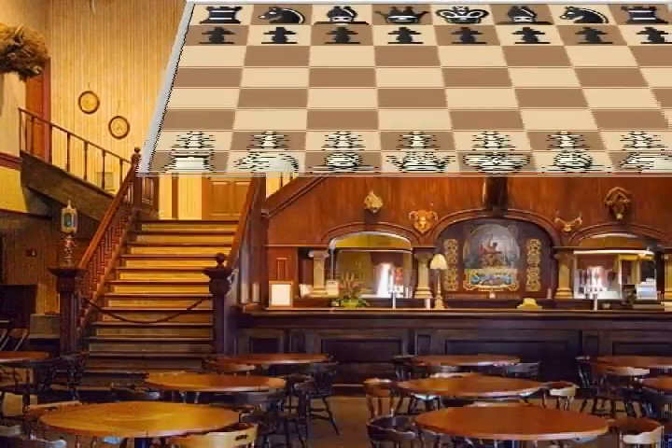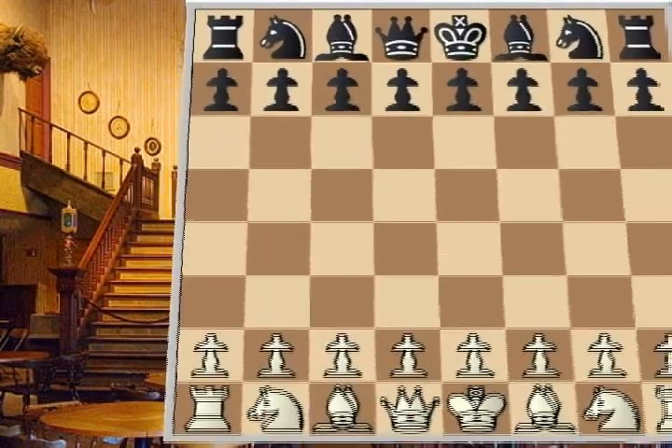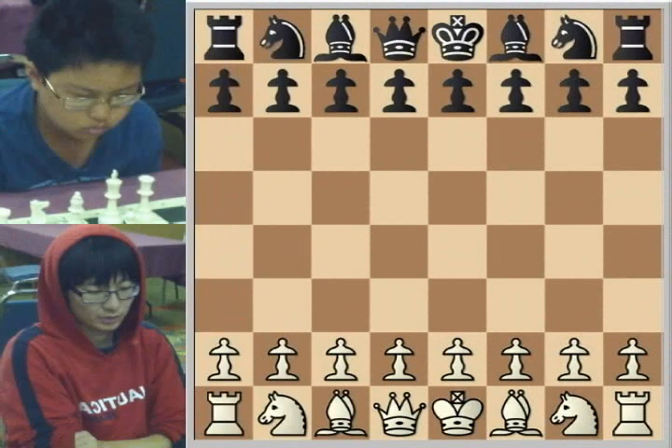Hi everybody, Steve Harmer back again to bring you a feature game from round 3 of the 2012 Yale Pueblo Open. This game is Yang vs. Wang — Charles Yang playing White at 2094 against Xixing Wang, rated 1898.